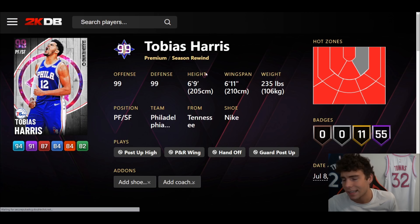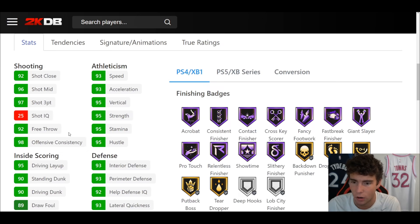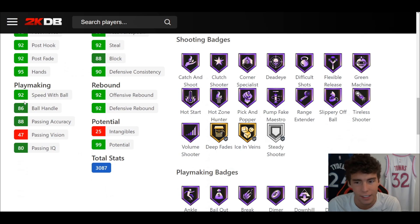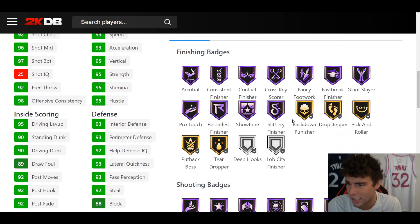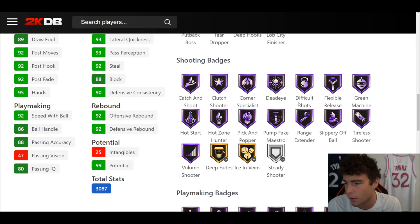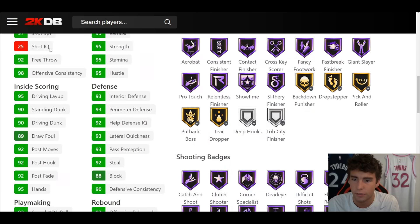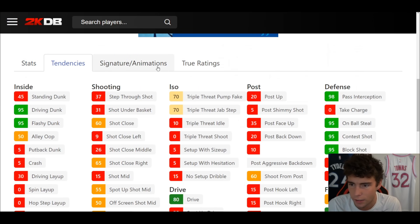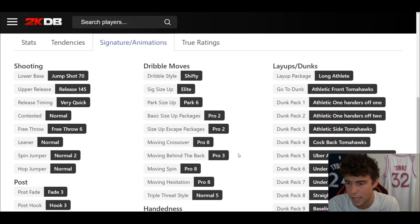Last but certainly not least: Tobias Harris. 6'9", 6'11" wingspan, hot spots from everywhere outside the three-point line and in the mid-range area. 55 Hall of Fame badges, 11 on gold, 97 three-ball, 90 driving dunk, 92 off-ball, 86 ball handle, 93 speed/acceleration, 93 lateral quickness. Hall of Fame Showtime. Shooting wise: perfect — everything outside of Steady. Playmaking wise: absolutely elite. Defensively: very solid.